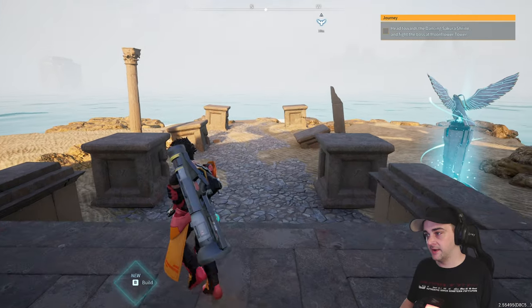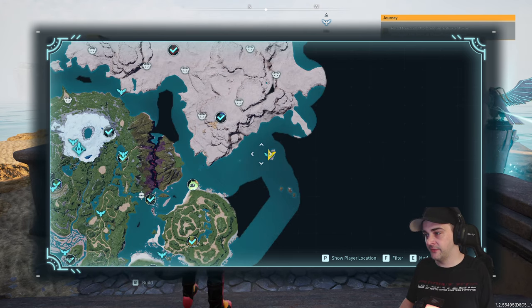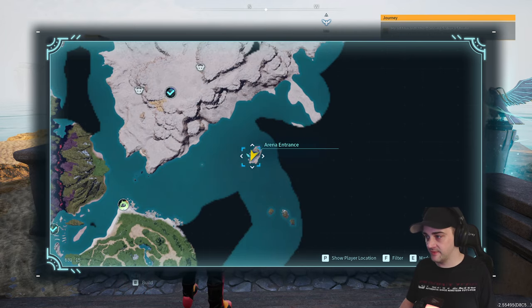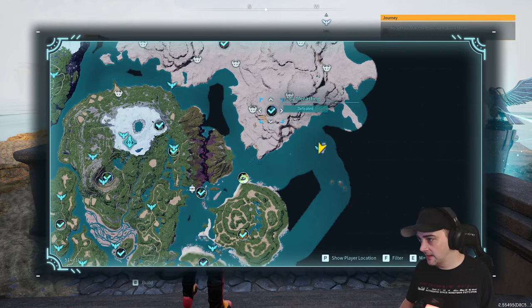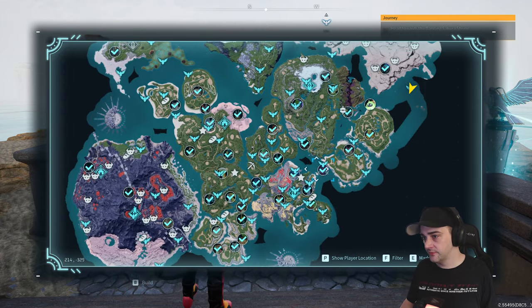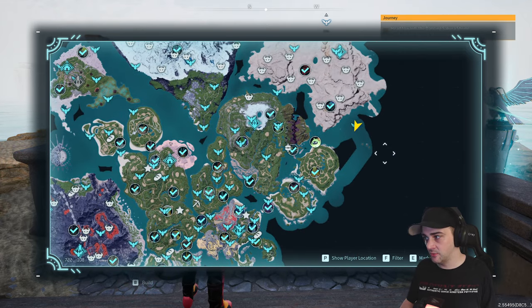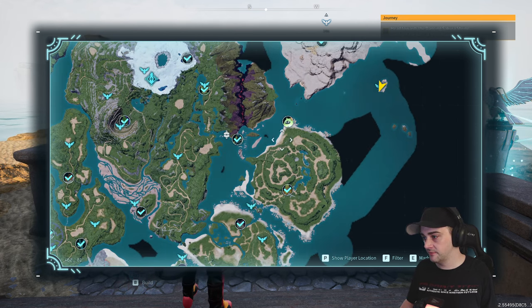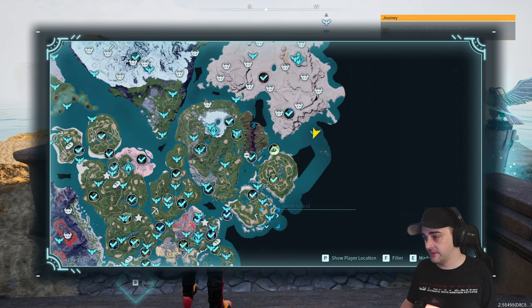Now, if you're wondering how to get here, it's just right here, in the middle of the ocean. There's a little island, and a fast travel point called Arena Entrance. It's near the Menasting Boss. If you're looking at the map, it would be on the north-eastern side, near the middle — kind of near where you start off.